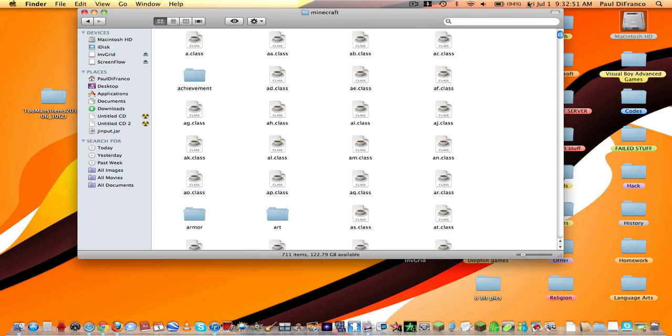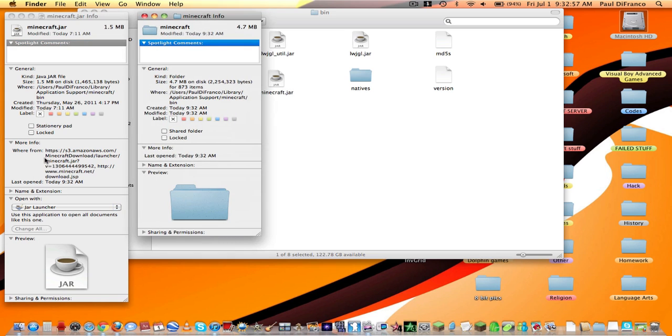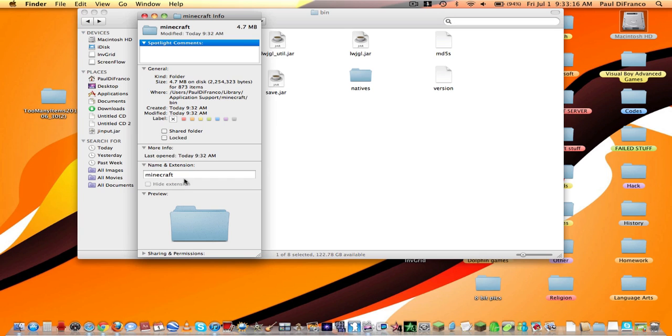Go back up. You're going to rename both of these files. Name the original one something like save.jar, and then make the modded one your minecraft.jar — so Minecraft runs off that one and you'll have Too Many Items.